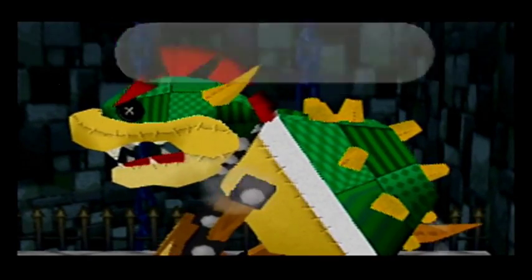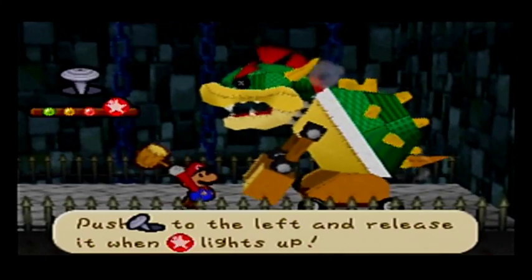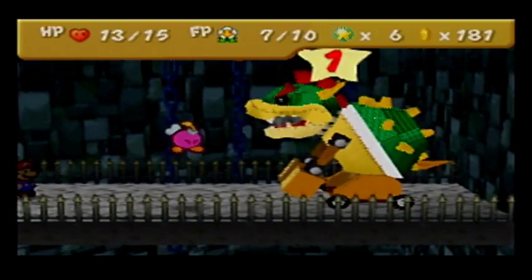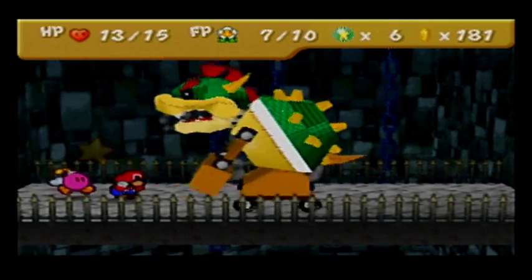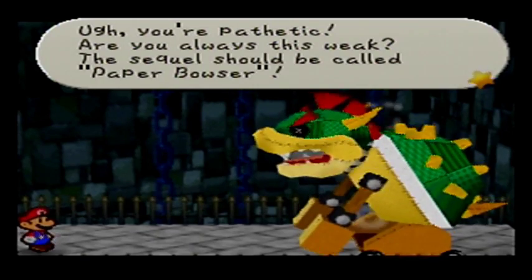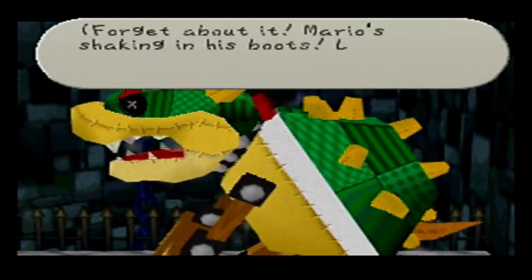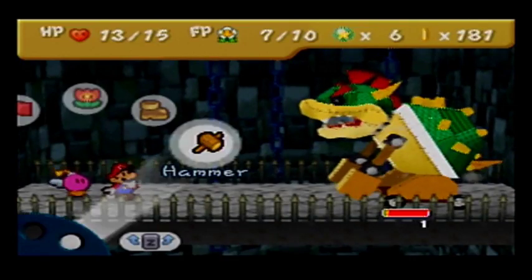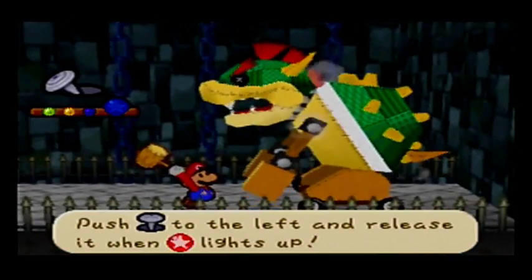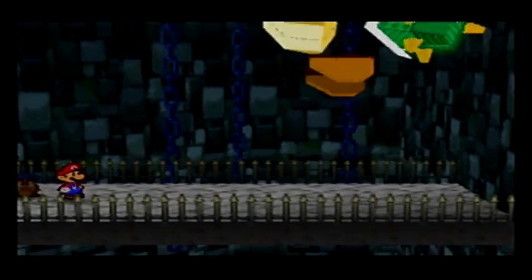Mario really thinks we're King Bowser! Shh, Mario will hear us! There we go. The sequel should be called Paper Bowser — I would play that. Red, we've got rips in lots of different places here. Mario is shaking in his boots! Let's get him! Now that I'm about to beat their first form, I'm going to switch back to Goombario so I can tattle on their second form. Oh no, that costume was perfect! Bowser loved it! Notice there was a picture of Princess Peach in there.